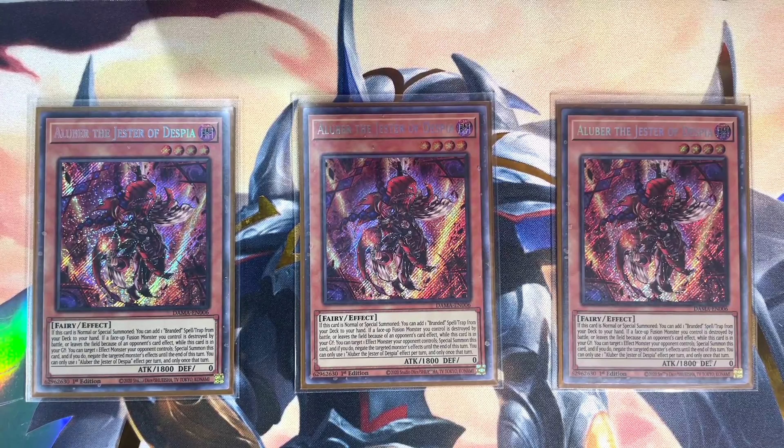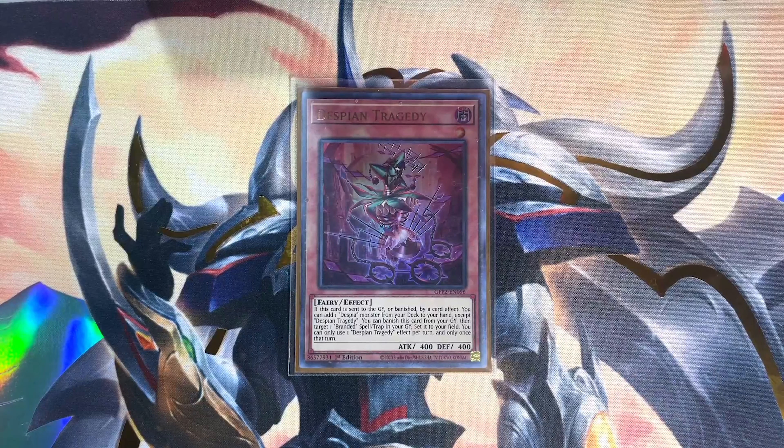Jumping right in — the dedicated normal summon of the deck, Aluber the Jester of Despia, searching for any Branded spell or trap adds insane consistency to the deck and adds a lot of explosiveness when you hard open Branded Fusion. Don't discount this card's floating effect that helps lock down on-field effects. A single copy of Despian Tragedy is all that's necessary post-ban list, which searches for any Despia monster if banished or sent to the graveyard by card effect.